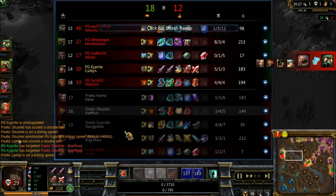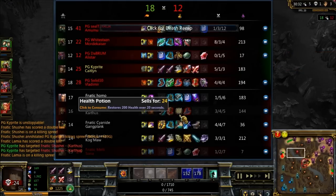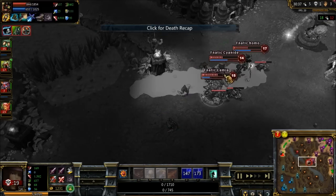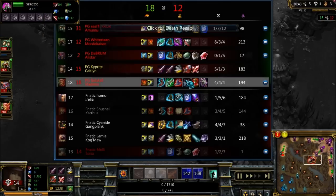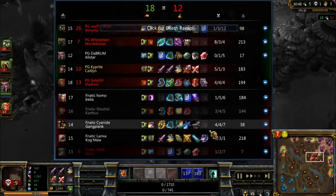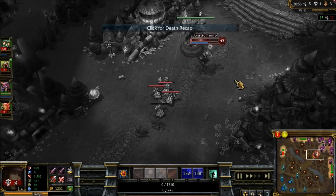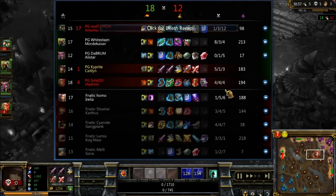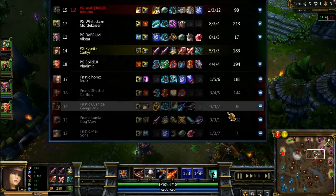5-for-1 and they're going to get Baron. The entire result of that is they had no wards. They're actually not going for Baron — I'm a little surprised by that. They did have Karthus still, and Karthus does a lot of damage to Baron. Between the three of them, they could have tanked for Karthus and killed Baron very quickly. That is a huge mistake on Fnatic's part. They really could have pressured to end the game with the Baron buff. Very fortunate for Phaeton.